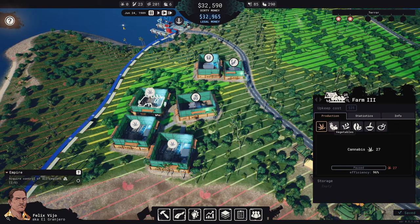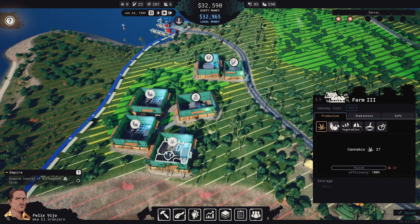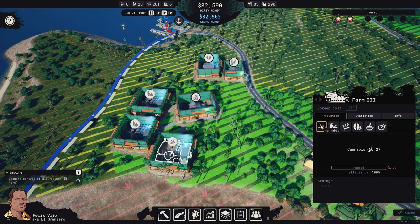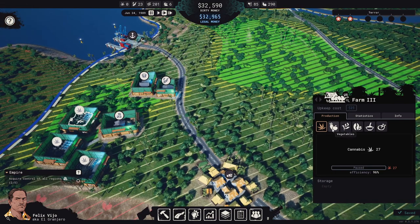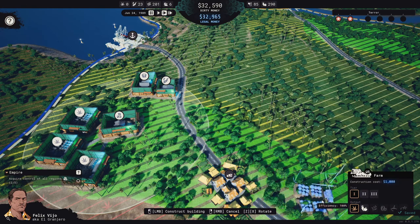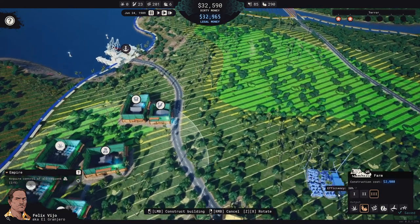So you do vegetables, you do vegetables. Actually no — stay on cannabis, stay on cannabis. Because then we'll do buildings, farms, vegetables — we'll build vegetables up here. That's how it's going to work.